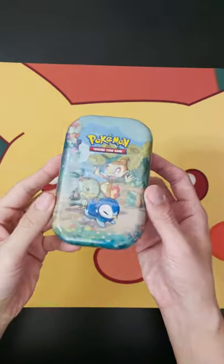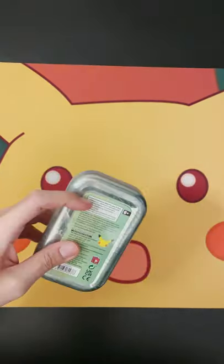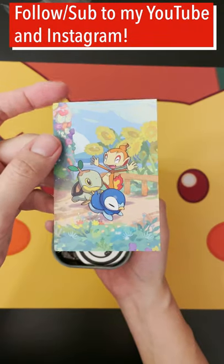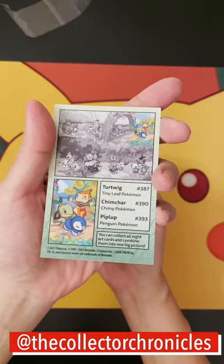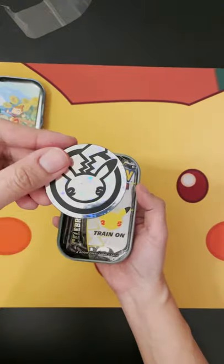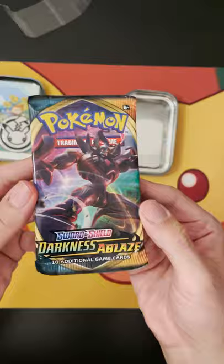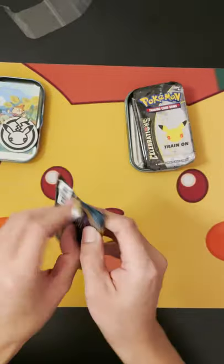So I picked up a few Celebrations tins out of Target today and figured why not open one since I haven't opened one before. We cracked one open and the first thing we get is a Pokemon stat card — a Chimchar Piplup. Then of course we got the coin and three booster packs, one of them being Darkness Ablaze and two Celebrations packs.